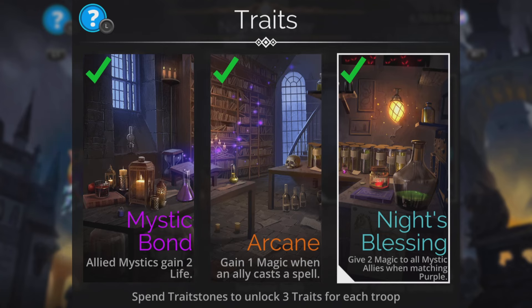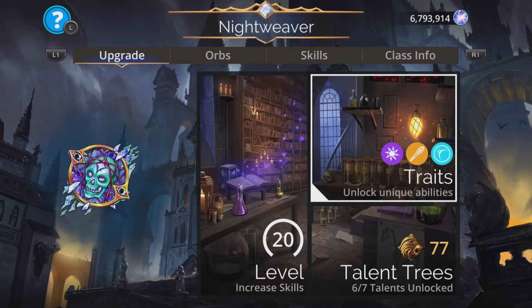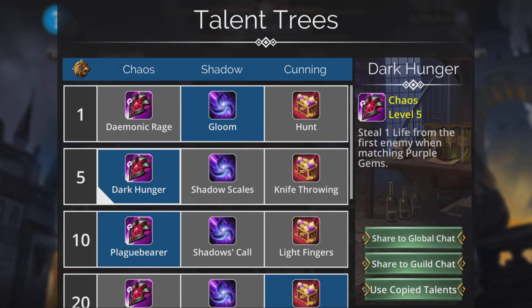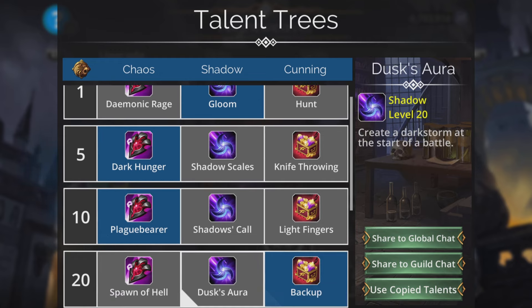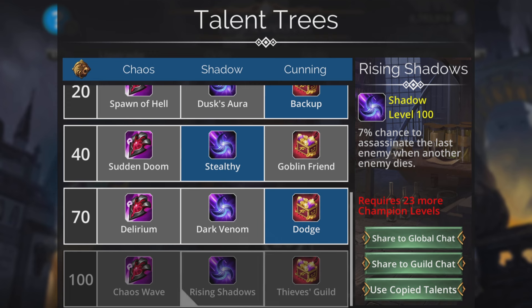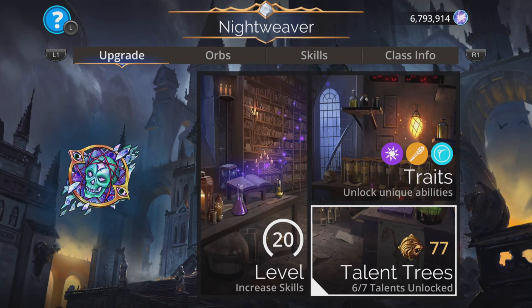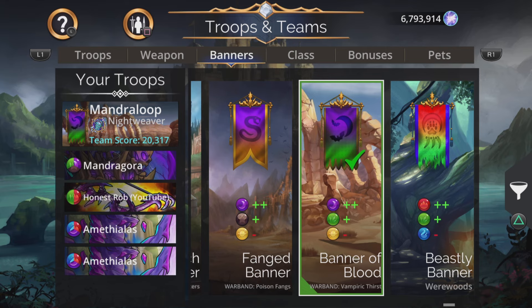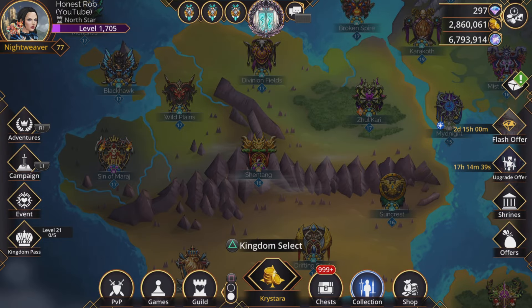The class for this is Nightweaver — the new one — because I want to get it boosted up and it works pretty well here. It gives two magic to all mystics when matching purple, which is good for the hero since we're ordinarily missing out on the Mythialis boost as it's not a purple-based troop. For talent trees, we can have Gloom, Dark Hunger, Plaguebearer, Backup, Stealthy, Dodge, and Rising Shadows if you have it at 100 already. The banner is plus-two purple, plus-one green, minus-one yellow — Banner of Blood, a Warband banner. If you don't have that, just pick something with a nice plus-two purple benefit.